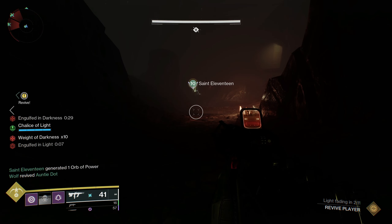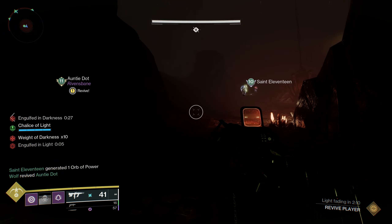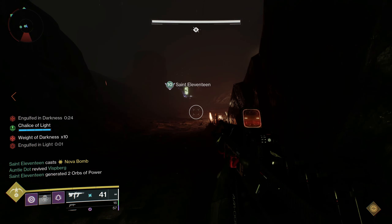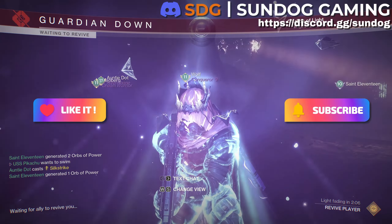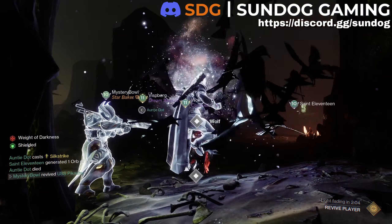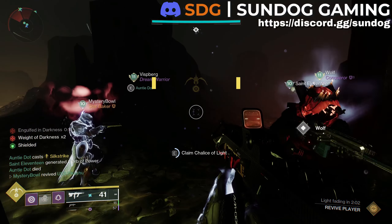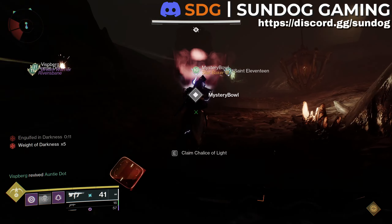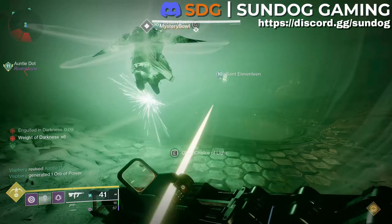Going slow is only a couple minutes longer than zoom strats. Better to complete it first try at a steady pace than fail multiple times trying to go fast. Good luck completing this challenge for that extra loot. Stick around for my team's free-to-play clear, and check the description for other useful information and videos. I am your Commander Pika — be kind, have fun, and I'll see you on the battlefield.